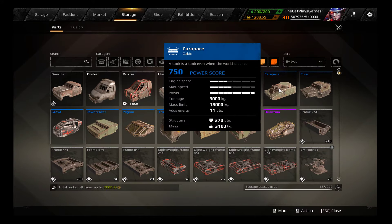Next up is the Carapace Cabin. Going at only 45 kilometers an hour, it is the slowest cabin in the game, with a speed limit of 55. It has a power output of 2960, which is second only to the Humpback. It has 9000 kg of tonnage, 18,000 kg of mass limit, 11 energy points, 270 points of structure, and 3100 kg of mass. This thing is low profile and can lift a lot of weight, however you pay the price in terms of speed. It has 110 meters of radar range.